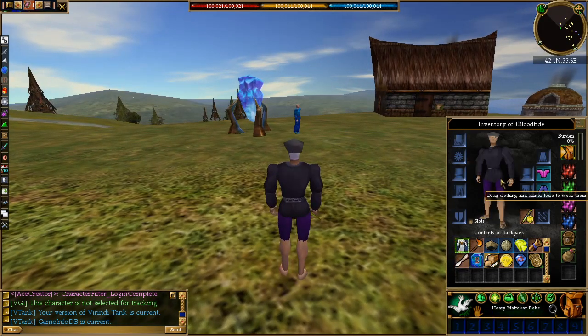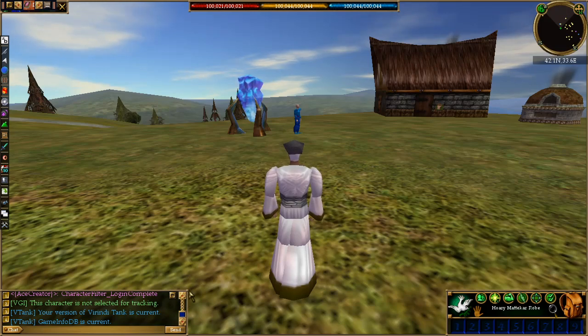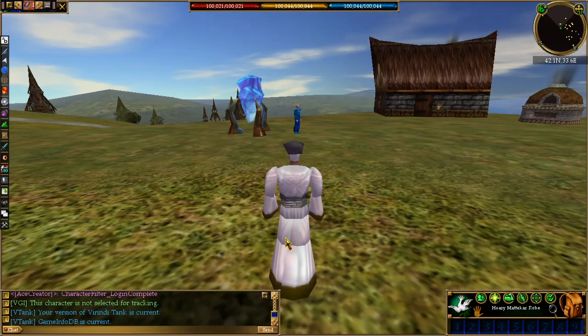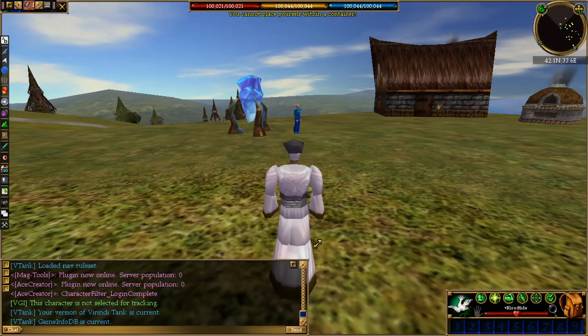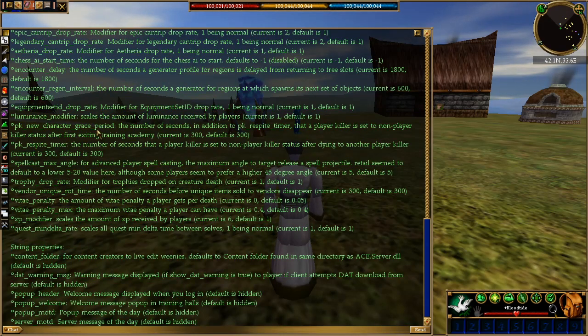So we open this up — there we go — and then we type in 'slash show props', which shows us all the things we can edit on our server.